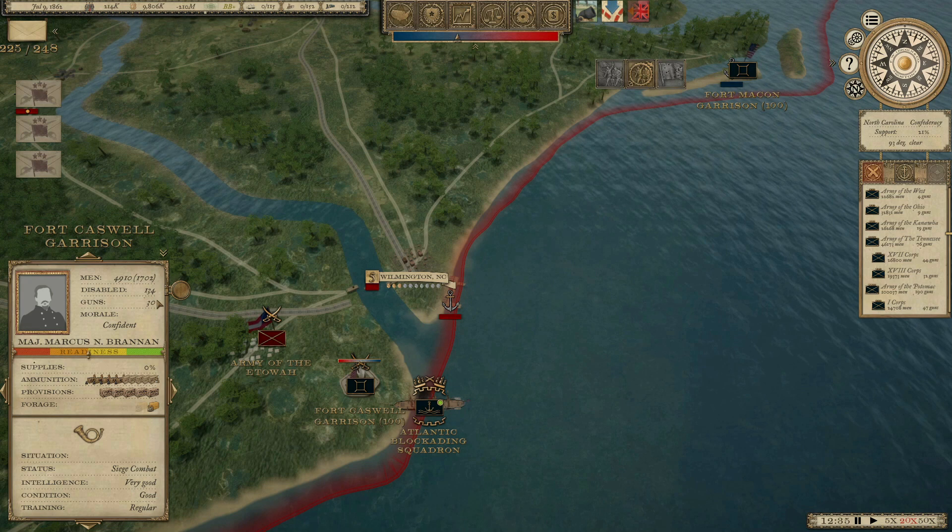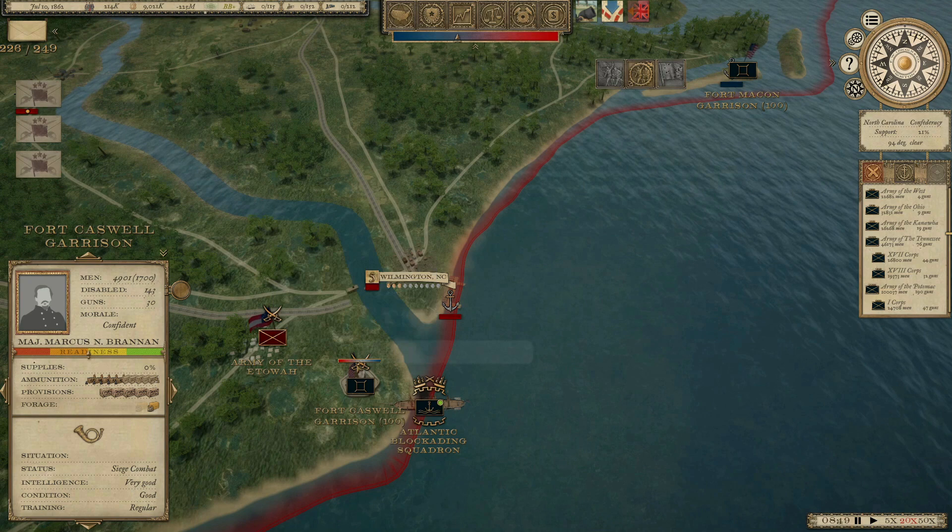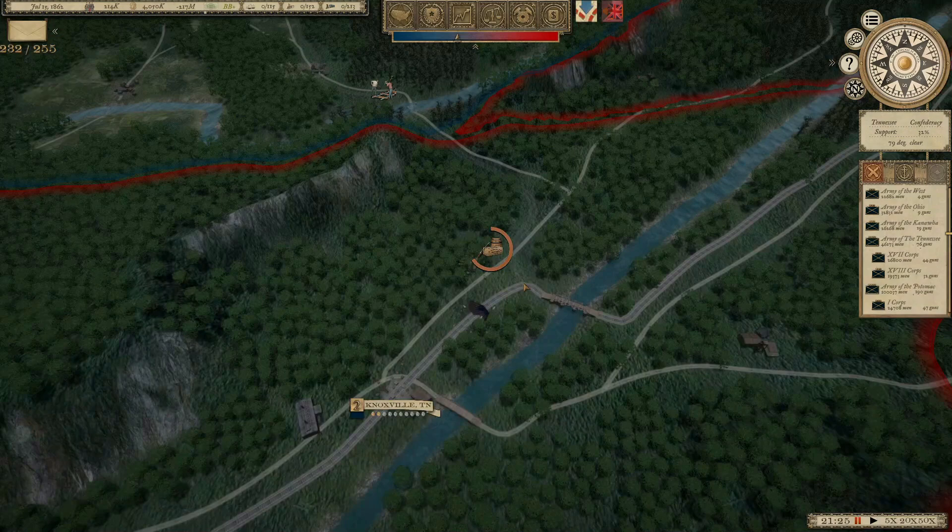I'm trying to get some additional reinforcements there. Right now I've got 1,700 men and 30 guns. I've got an additional 3,000 men and another battery on the way, and I think that's going to hold. His Army of the Etowah is going to eventually have 26,000 men, but I'm hoping 5,000 can hold that fort. I guess we'll see.